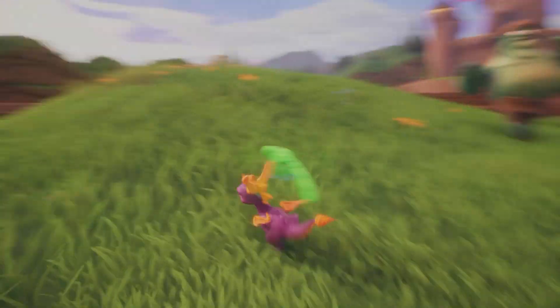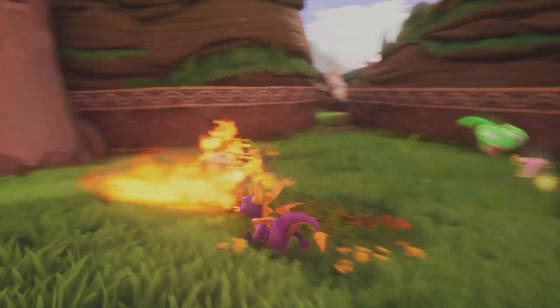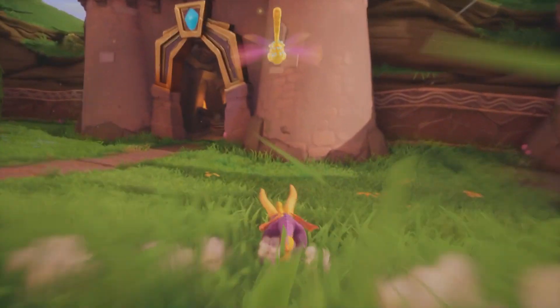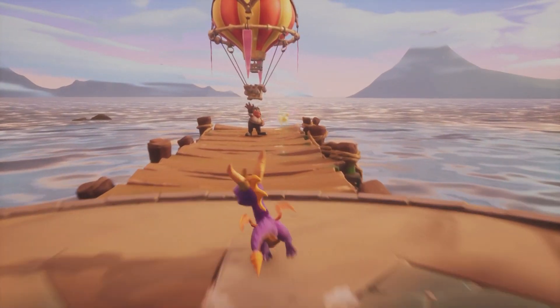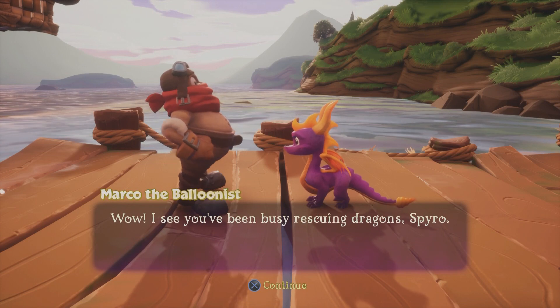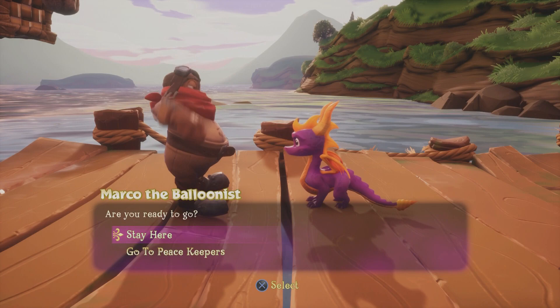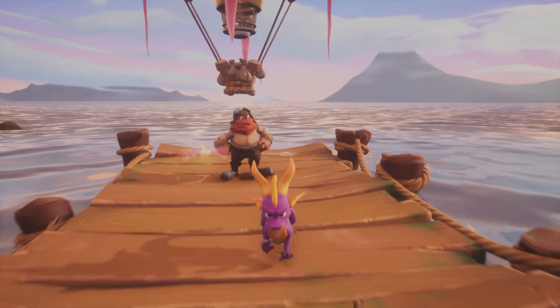We're gonna head off to Marco the balloonist and we're gonna head off to Peacekeeper's World. Oh, the sheep — you turned them all naked, dog. You poor sheep. Yeah, we're gonna head off to Marco the balloonist and Peacekeeper's World, and I'll see y'all then. What's up, Marco? I see you've been busy rescuing dragons, Spyro. You may travel to the Peacekeeper's World if you like. Are you ready to go? No. Next time.